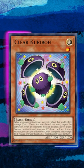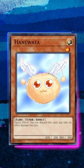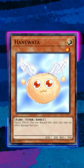Come to think of it, there's actually a blanket card effect like Taniwada as well, which says you can discard this card to take zero effect damage this turn. I think this one actually saw play back in the day when burn decks were popular.